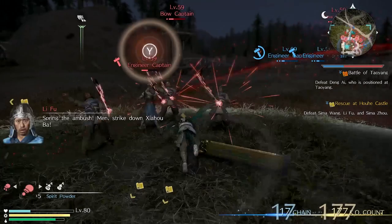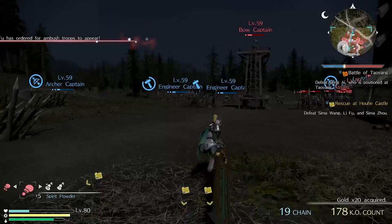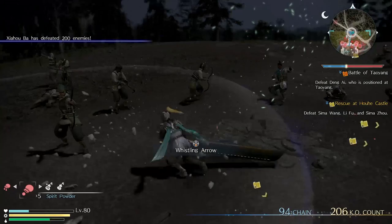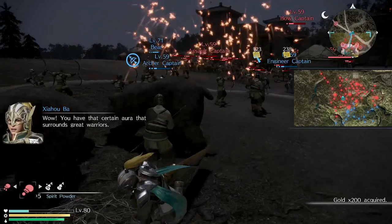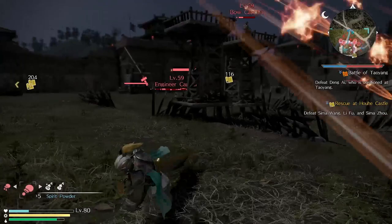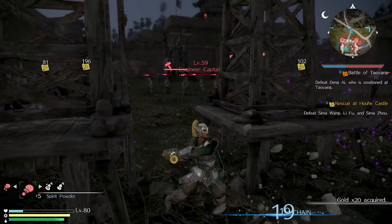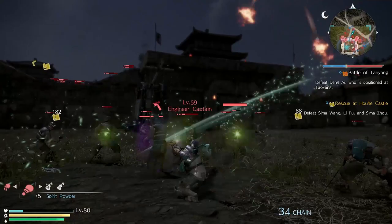In siege battles you actually have designated units — there's an archer captain here and you can do something special with them. The whistling arrow — you can select them and use their arrows. It kills a lot of troops but doesn't do much otherwise. You can also break these outposts; let me try it. Yeah, you can break the outposts, which the engineers actually build.